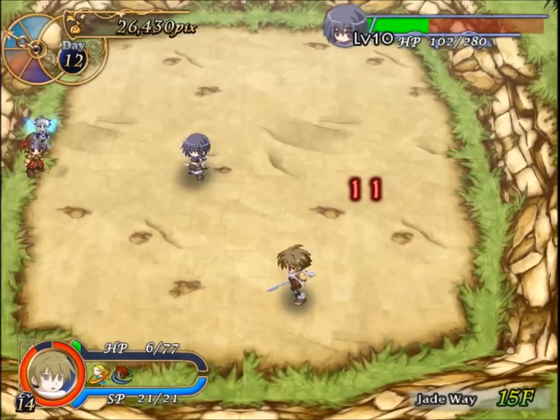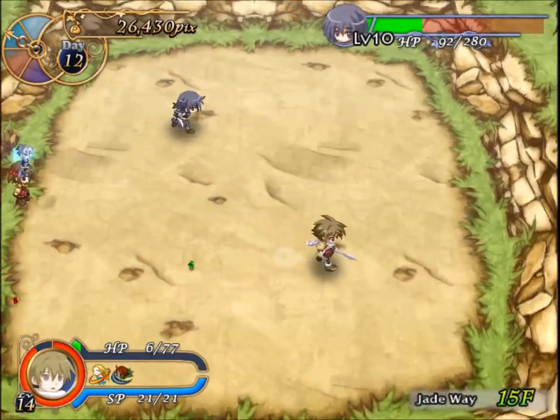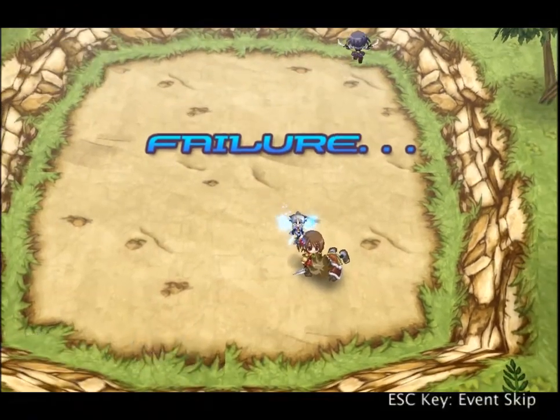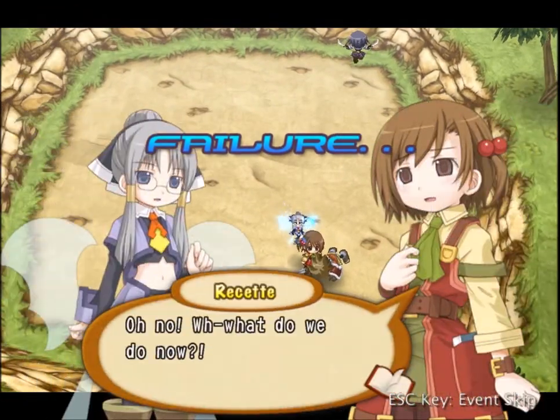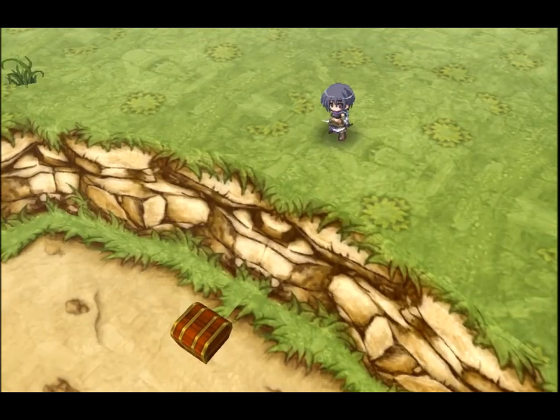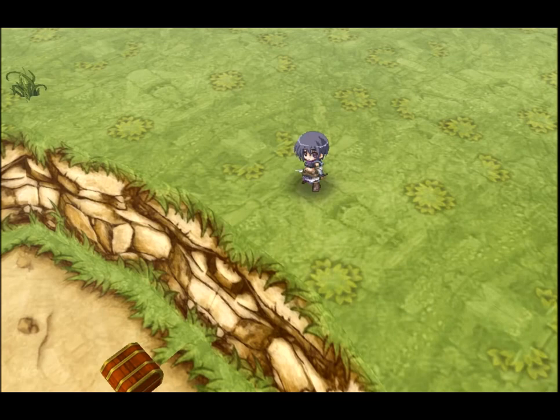Luckily I didn't get caught in any of the nets in this boss battle. I had to do a lot of healing and I died on the first go, so I decided to fight her again. This is the second fight. Now we know she's fast and she's got two moves: the flame charge and the webs slash nets.